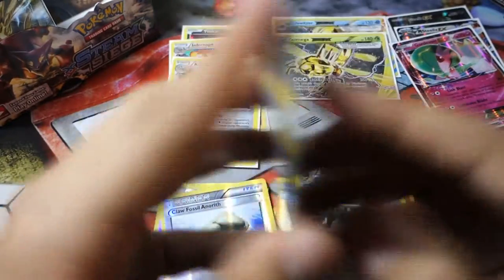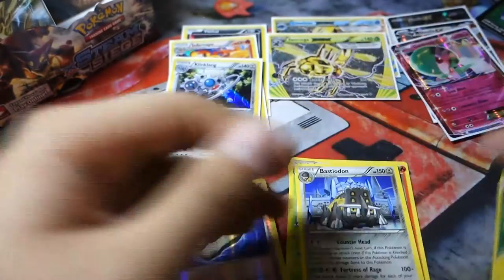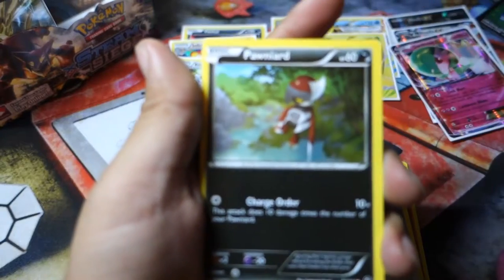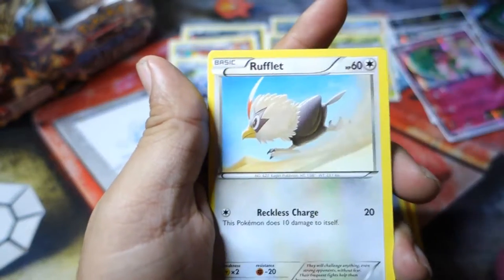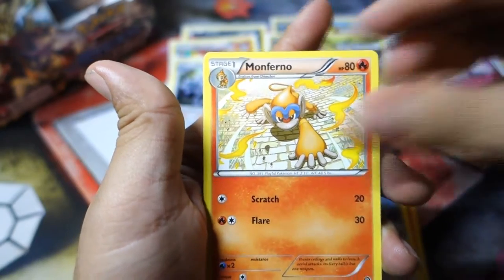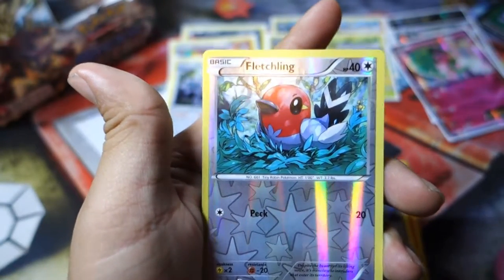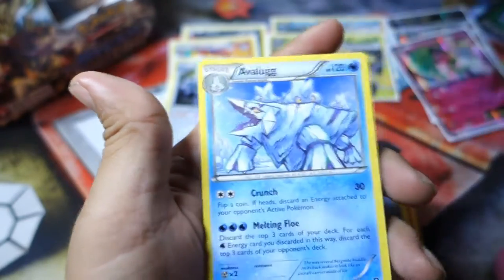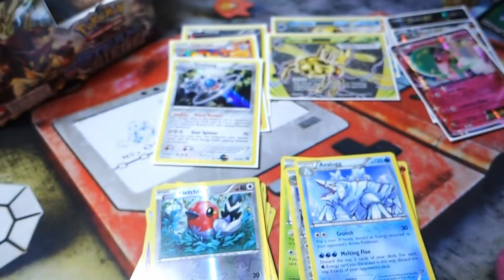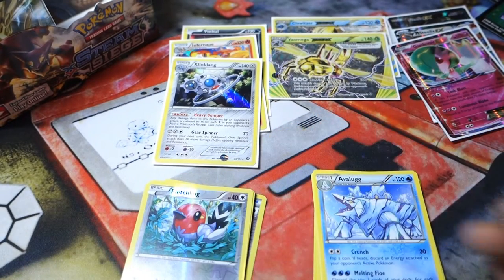And for the featured pack of the video — this Mega Gardevoir — did I choose wisely? So we have a Joltik, a Pawniard, a Foongus, a Rufflet, a Litleo, a Zweilous, a Monferno, a Ninja Boy, and a Fletchling as the Reverse Holo. I can tell this is going to be a bad one. And the Rare in the pack is an Avalugg. Oh, I chose so poorly! I had two packs in here that would have had an EX, and I chose the wrong one.